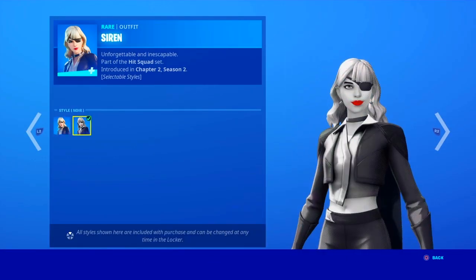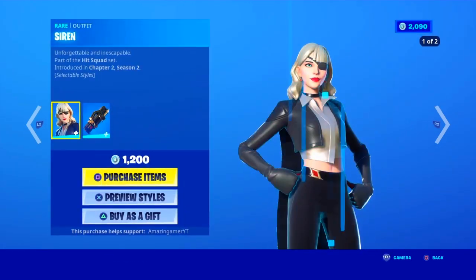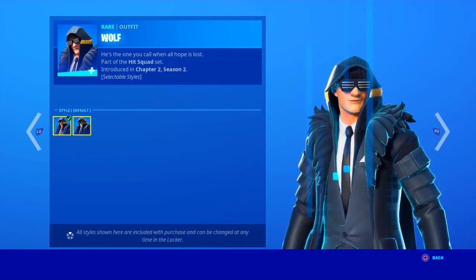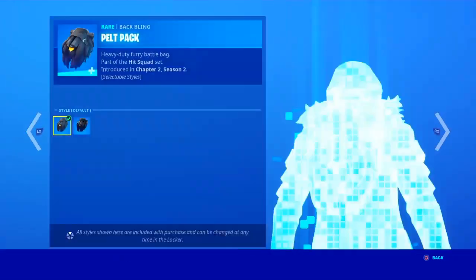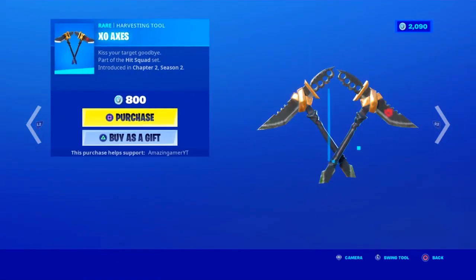We have the Siren outfit with the Noir preview style and the Battling Glass Kiss with the Noir preview style as well, along with the Wolf outfit with the Noir preview style and the Battling Pelt Pack also in Noir.